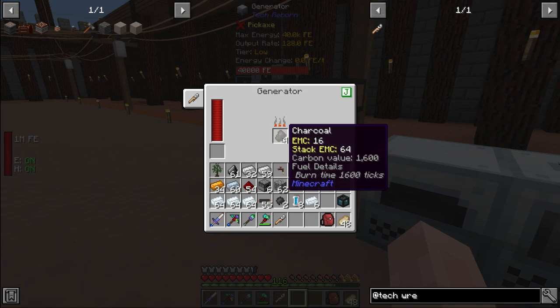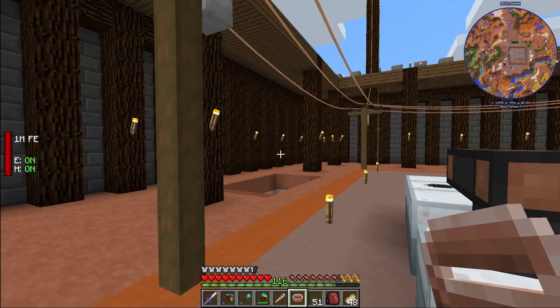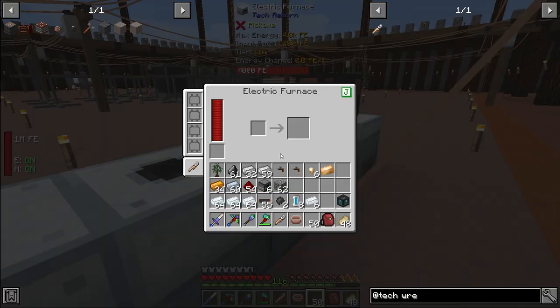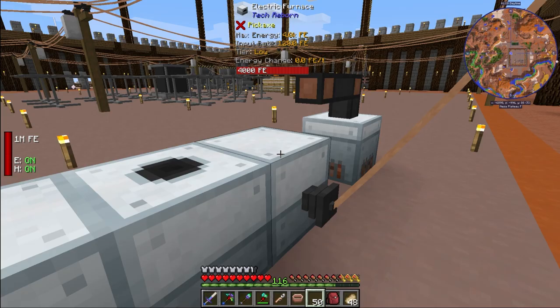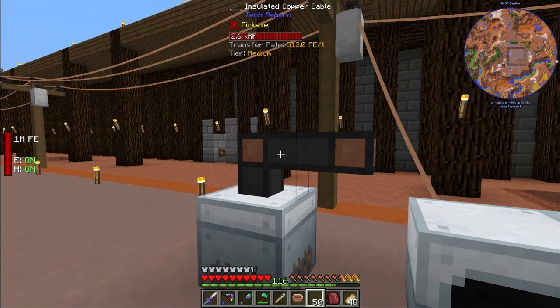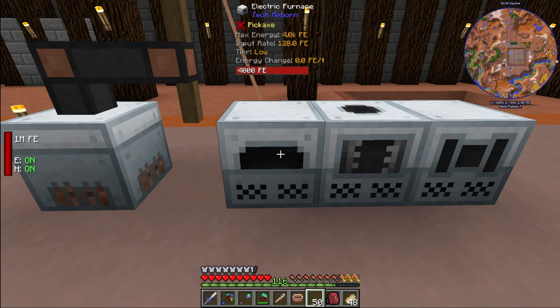You do lose all the power stored inside the machine when using the wrench. The generator is not very fuel efficient, so I won't be using it much. Instead I'm going to rely on my magnetic craft and immersive engineering power. I can connect the wire and power goes immediately into my electric furnace, so I don't have to waste coal or charcoal to keep the generator running — my wind power is always running, so that's what we'll use.